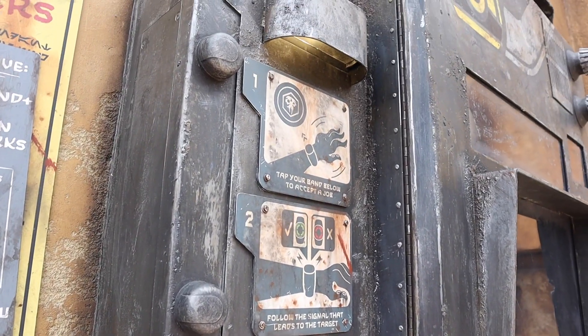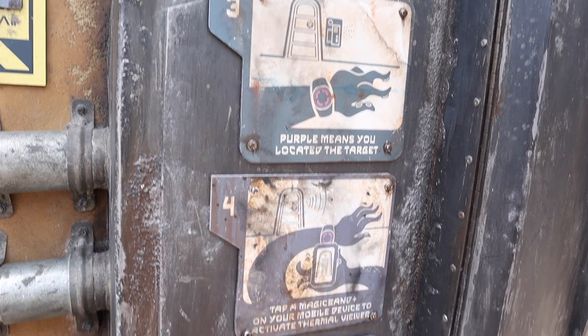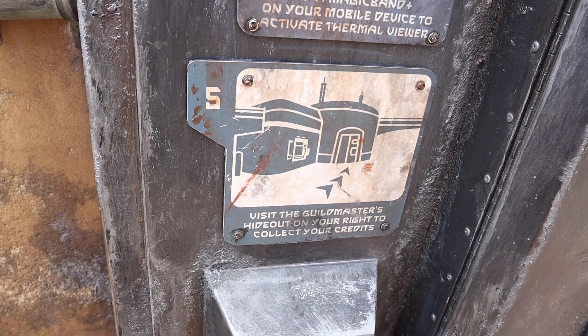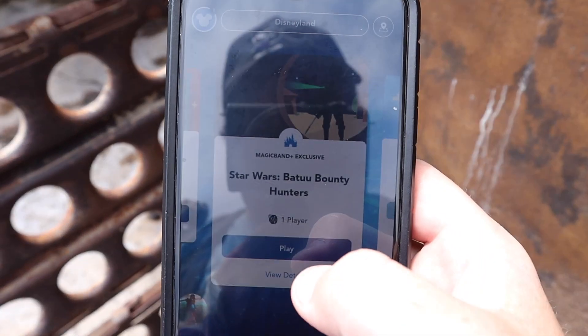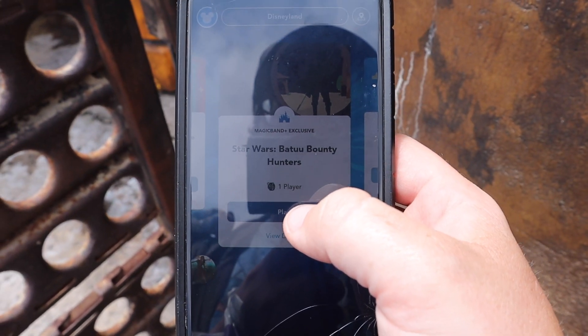Basically, you come up here, tap your band to accept a job, follow the signal, and it leads to the target. Purple means you located the target. Tap the magic band to your mobile device to activate Thermal Viewer, and then visit the Guildmaster's hideout on your right to collect your credits.